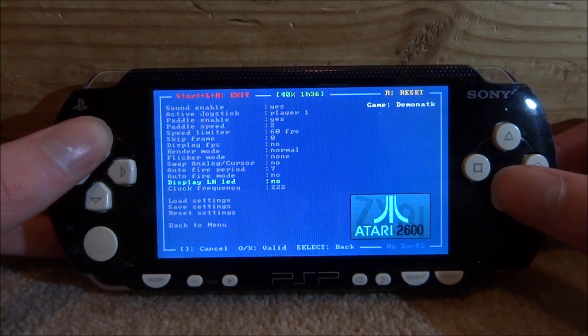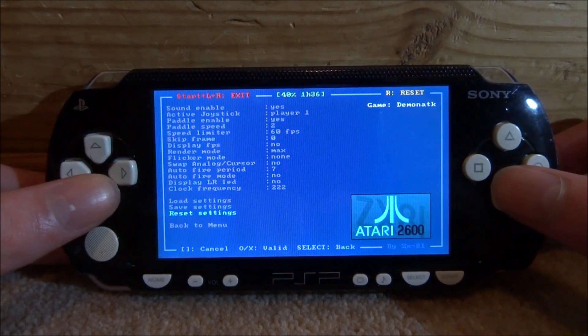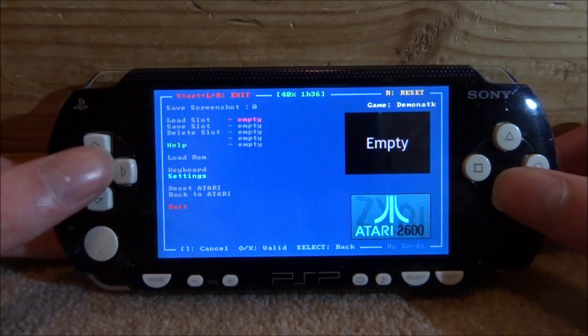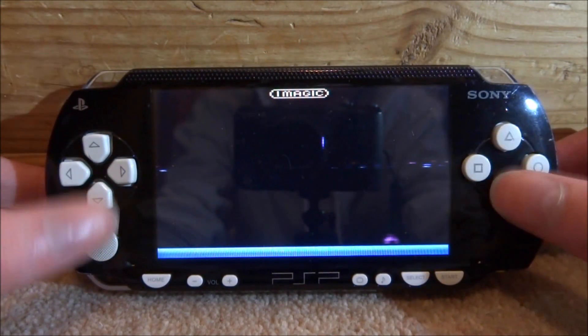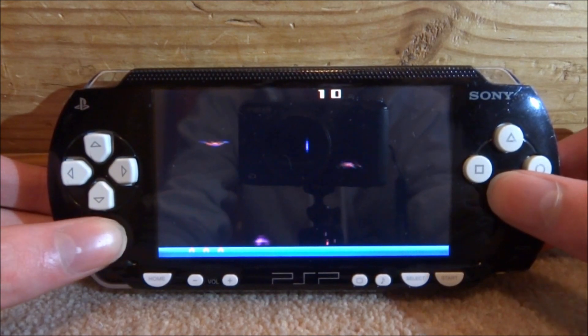You can scroll down and press X on Settings. There's one setting I'd probably recommend changing, and that is the Render Mode. Set that to Max, then go to Save Settings, then back to Main Menu, and load the ROM again.